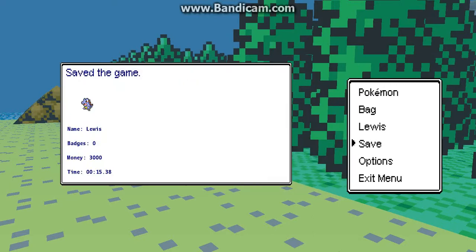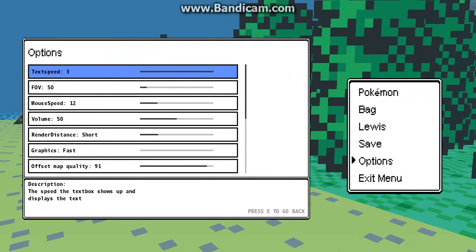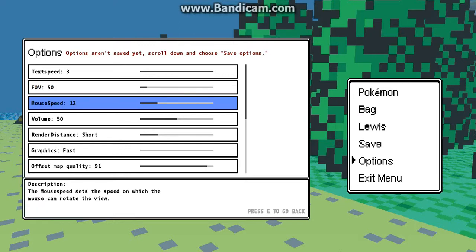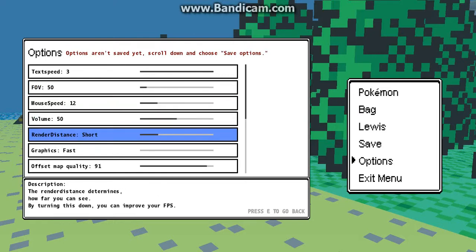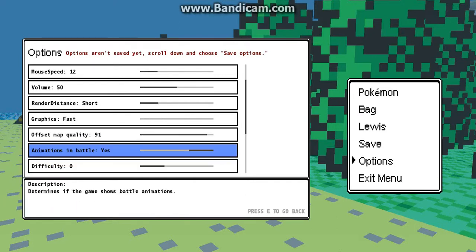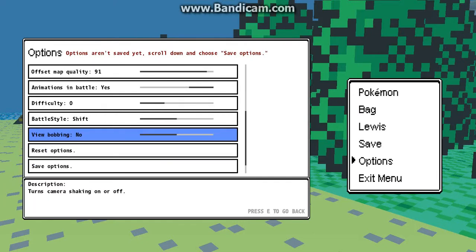Let's save the game, because why not? Let's have a look at the options — the wide variety of options. You get text speed and field of view. Too large — so much lag. Mouth speed, volume, rain systems set to short otherwise my normal lag. Graphics: fast, or faster. Quality. Animations in battles — well, there isn't really many animations so there's not really much point in editing that. View bobbing — no way, I get seasick.